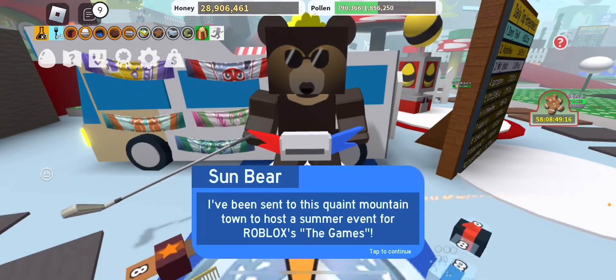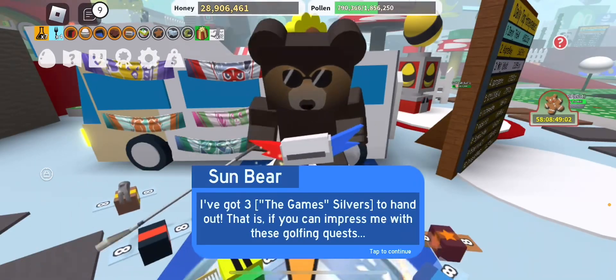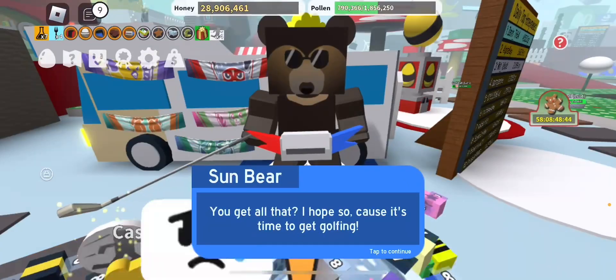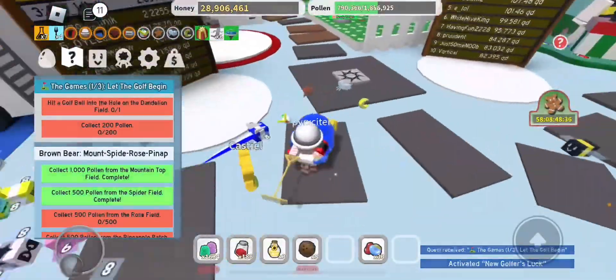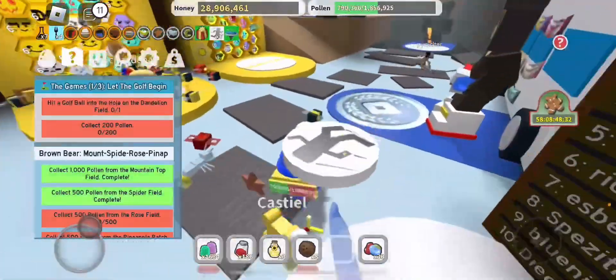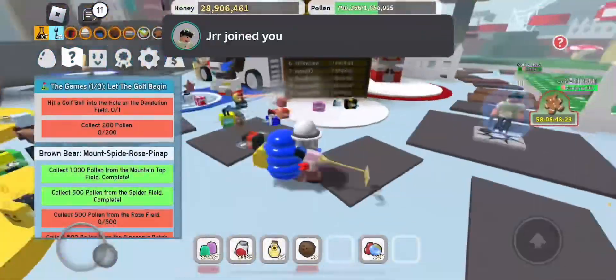Go over to Sun Bear, and basically Sun Bear will tell you that you'll have to start off with a golf-based Beastworm game, which is a little weird for Beastworm, but hey, whatever. Your quests will be to get 200 pollen and get your first goal in the dandelion field. Our quests will be the same, and I'll also show you all the shines as well, though I'll have to show those later.